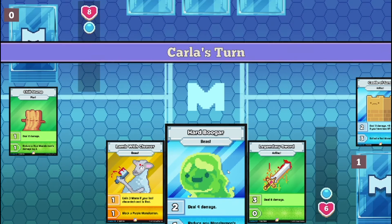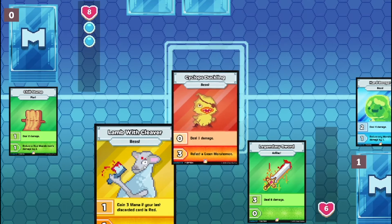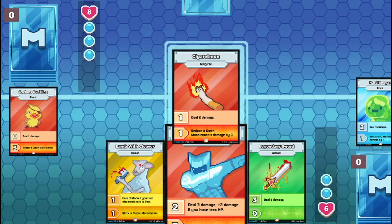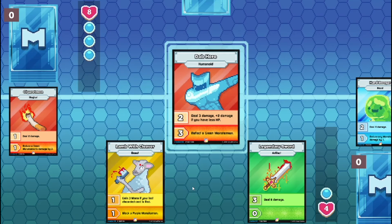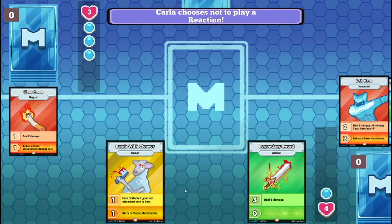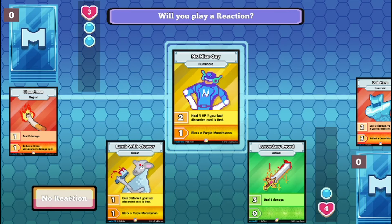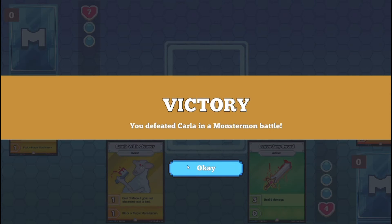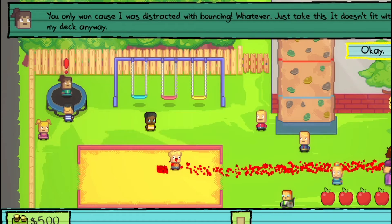Two, and my ace card's here. Pass. I think I just take that. There's no way - cause the card is a four, is he a four? I win. I just decked her out. You only won cause I was shattered bouncing. Whatever, just take this - it doesn't fit my deck anyway.